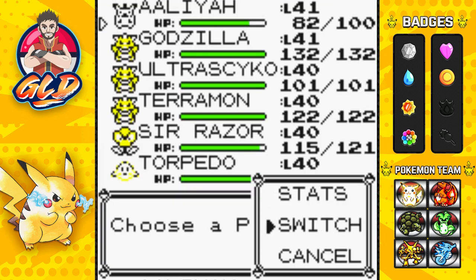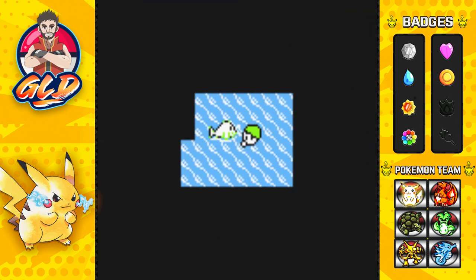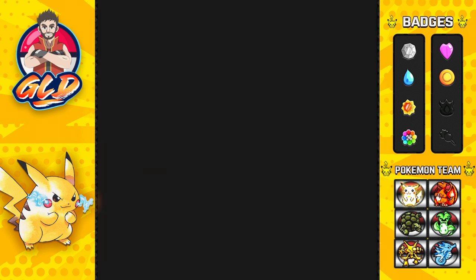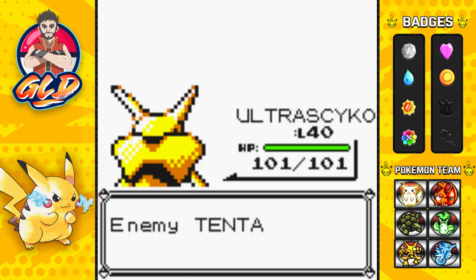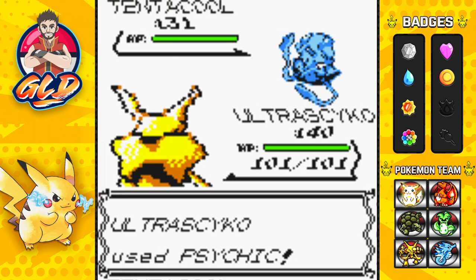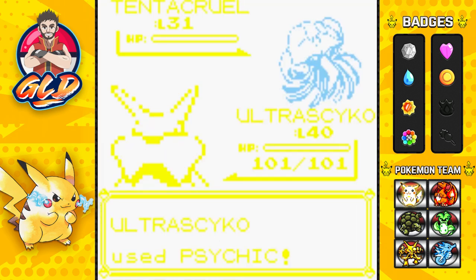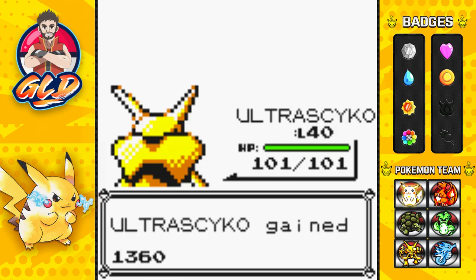It's actually a good thing that we did not learn Thunder, because already we would have been out of PP for the whole electric type attack. Going up against this — do you know how to swim? Squirtle has come out to battle. Let's go with a Psychic attack. Tentacruel defeated. He's coming out with another Tentacruel — let's continue on with Ultra Psycho. I'm actually very happy with the way my team's going. Tentacruel defeated again with Psychic. Easy breezy.